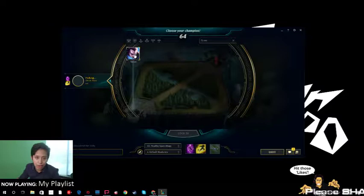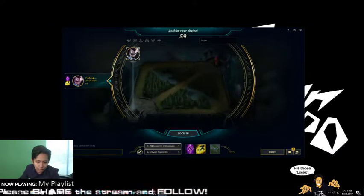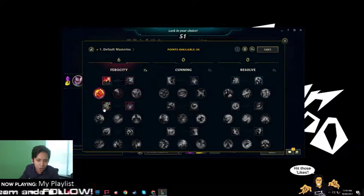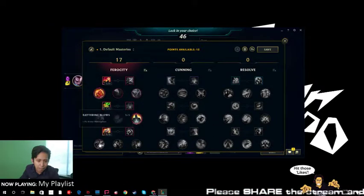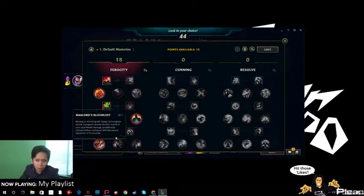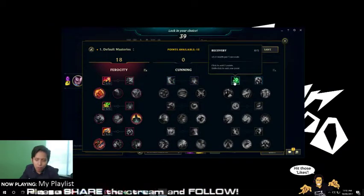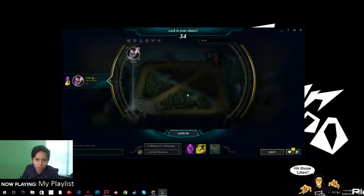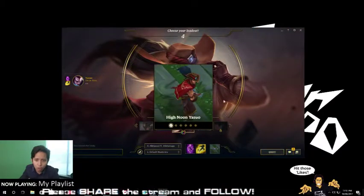That's the Nightbringer Yasuo — between the two, this is my favorite. Let's put in standard rules for him: attack speed, attack damage. As far as I know, what you'd be building for Yasuo is attack speed, damage, lifesteal, ramped-up damage, armor penetration, more lifesteal, and healing capabilities. Let's pick this one and save and lock that in.